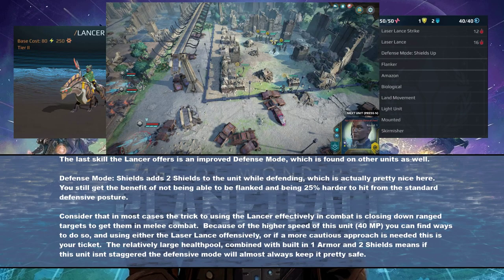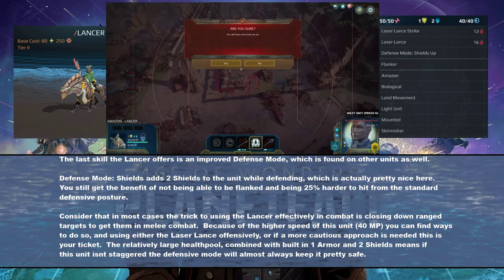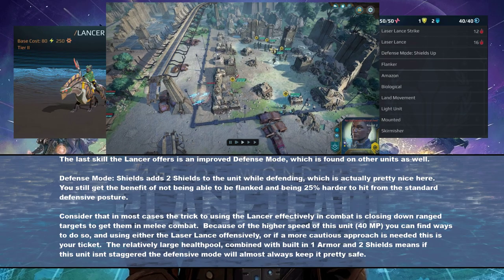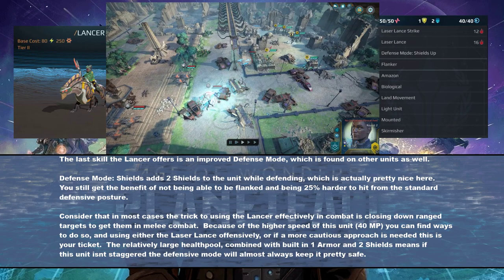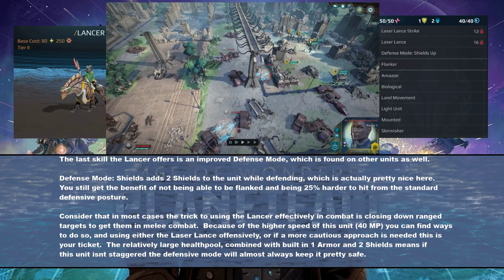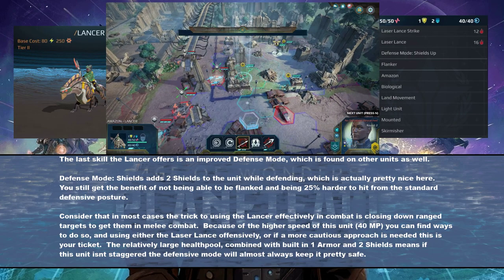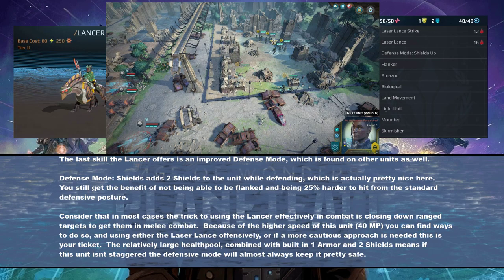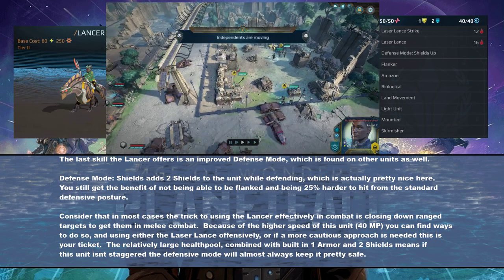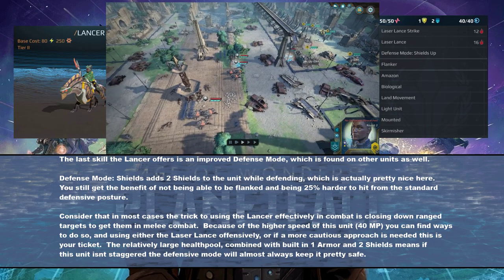Third up, the improved defense mode: Shields Up, which we've seen on other units in the game. Basically it's like normal defense mode — makes you 25% harder to hit and prevents you from being flanked — but it also adds two shields to the unit. Keep in mind this unit already starts with two shields, so it's actually pretty substantial. With 50 hit points, if you're cautiously approaching an enemy army on the tactical map, using Shields Up is pretty much going to ensure the Lancer doesn't take very much substantial damage from ranged attacks. It's your choice: if you're coming in guns blazing, maybe take a turn using the Laser Lance ranged attack; versus Shields Up, which will save a whole bunch of damage if there are multiple targets you're about to engage with.